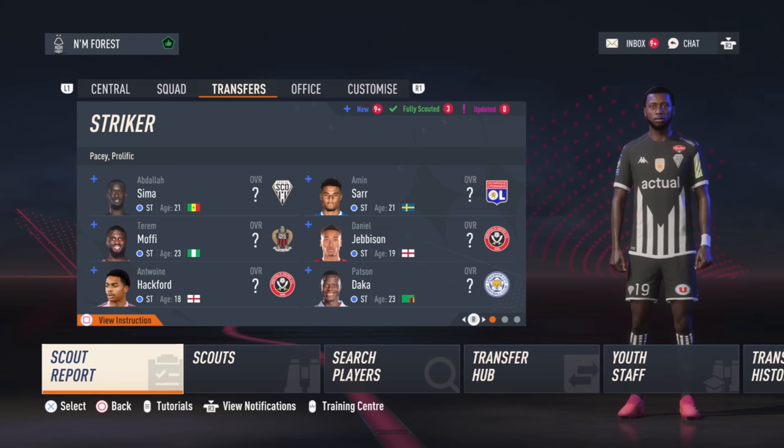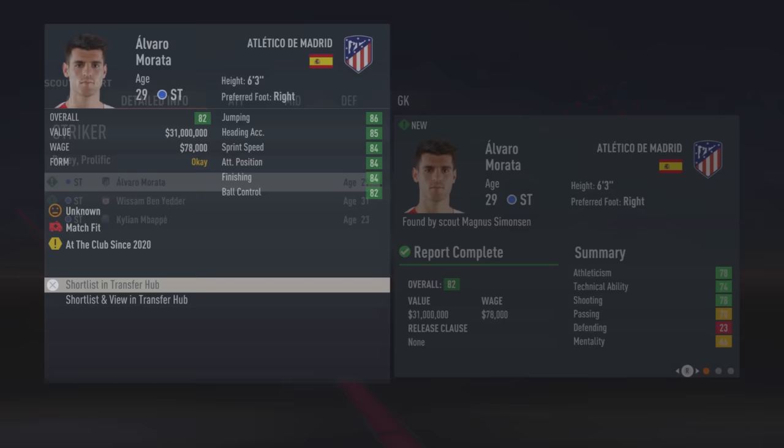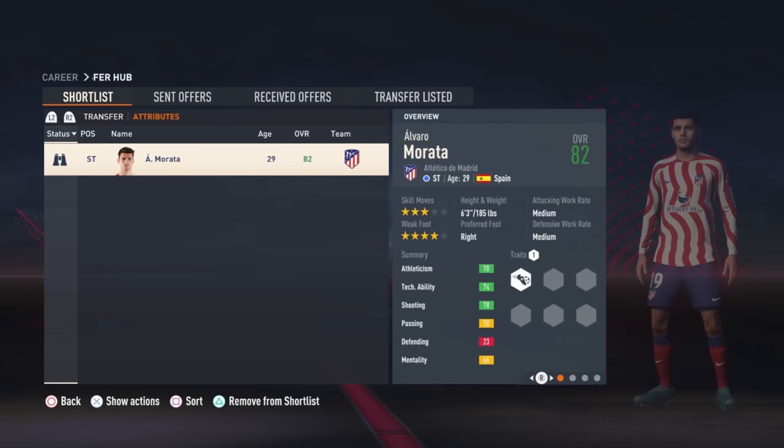The last thing you'll probably want to do before playing a game is sign a player. Let's check our scout report and see who's recommended. I quite like Alvaro Morata — let's shortlist him and view him in our transfer hub. We can see all the information about him: he's good at jumping, quite fast, and his finishing is decent too.